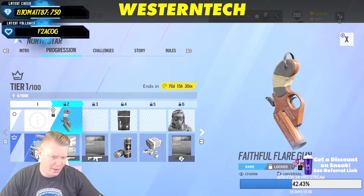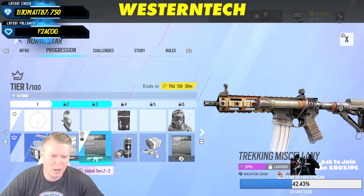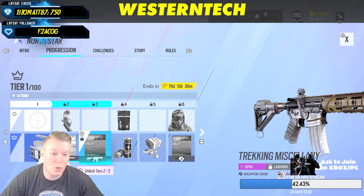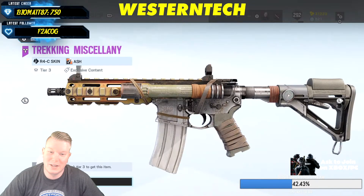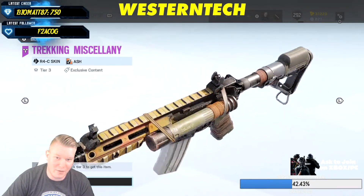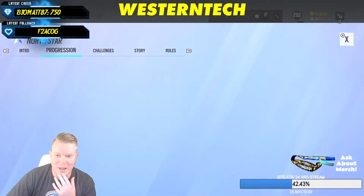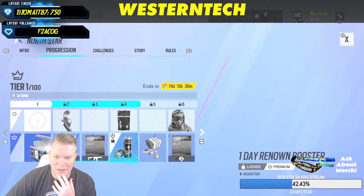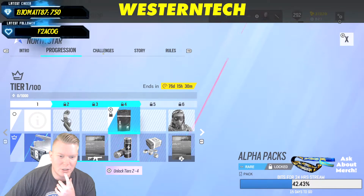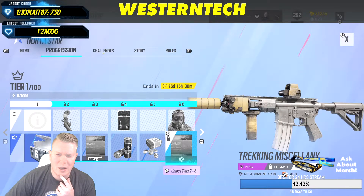Level two is a flare gun skin for Ash's gun — this one actually looks really cool. I have Black Ice for this, but this is something I'd actually probably switch it up because it's got like a little flare to it that makes it kind of unique and cool. I dig it.